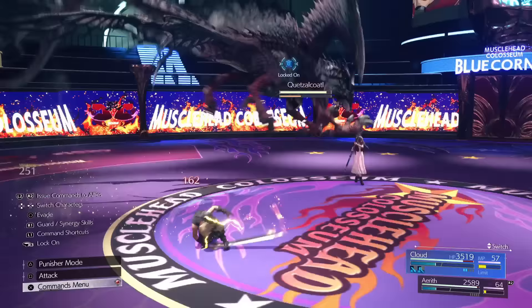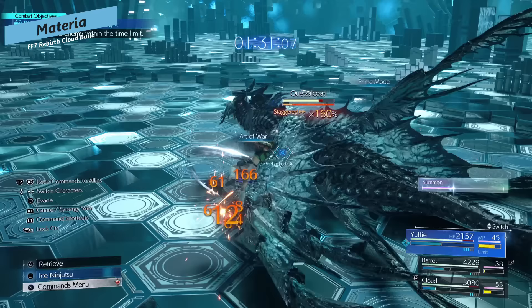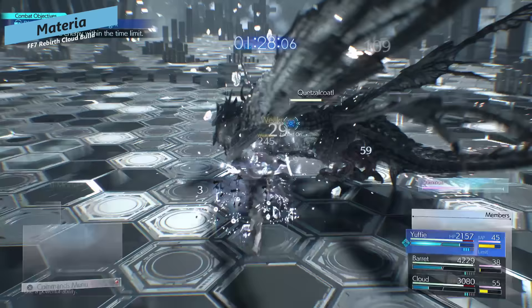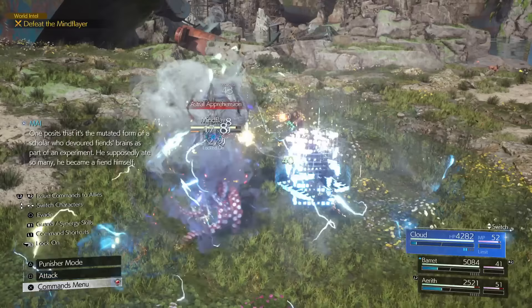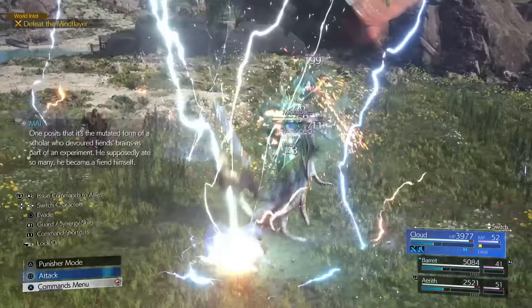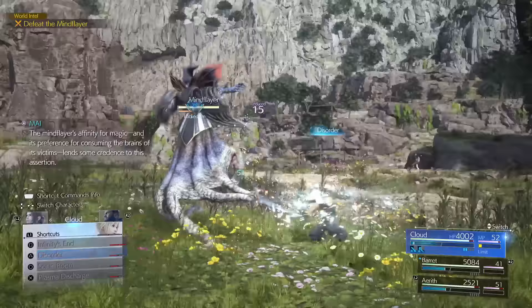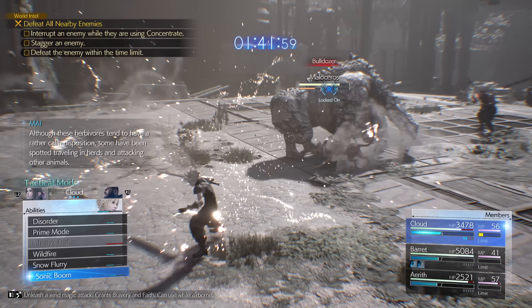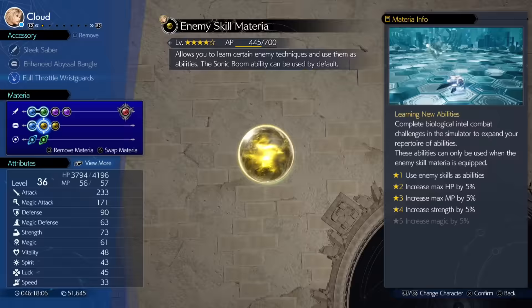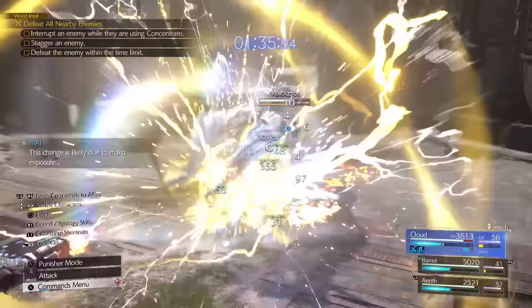The higher level your HP absorption materia is, the more health you get back. What you really need for this build from the materia perspective is the enemy skill materia, which you get from Chadley's combat simulator. The benefits to enemy skill isn't just that it gives you sonic boom right from the start — sonic boom is fantastic. It will increase your attack power and magic attack power by giving you the faith and bravery status effects while you use it. And because we've linked this with HP absorption, every time you use sonic boom you'll get some health back. When you level this up, you'll get passive bonuses from having the enemy skill materia equipped — HP, MP, strength, et cetera.